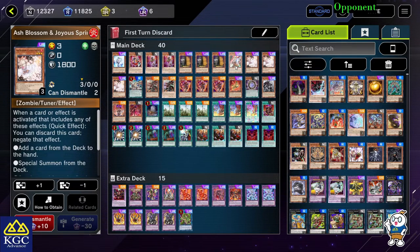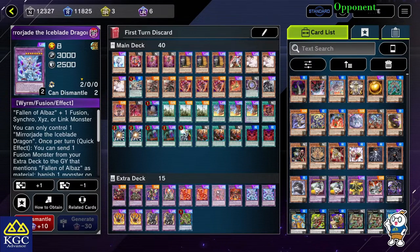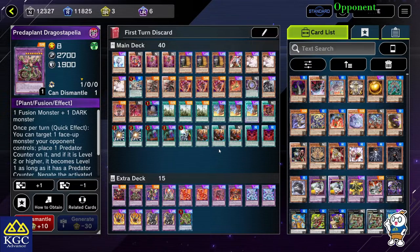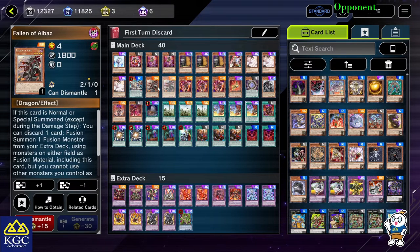Ash Blossom is of course what we are going to play. Instead of playing two Effect Valor, I choose to play one Ghost Ogre. The main reason is because I drew it in a pack and I have it, and the second reason is because the main target you want to destroy is mostly Mirror Jade, Lubellion, or Alubion. You want to destroy them rather than just negate them for one time. I would personally prefer Snow Rabbit, but you can go with whatever you want — Effect Valor or Psy-Framegear — as long as it's Light and it's a hand trap.